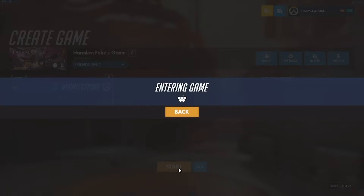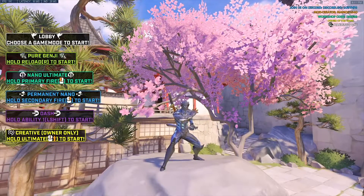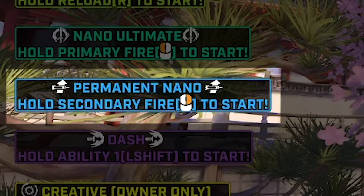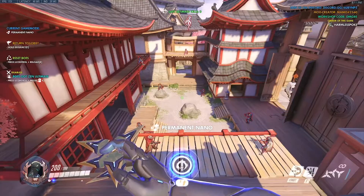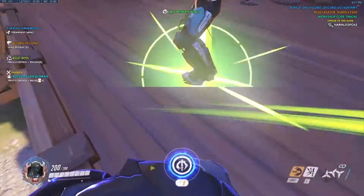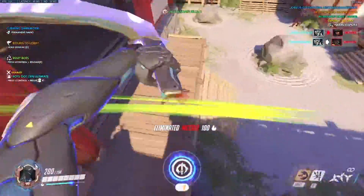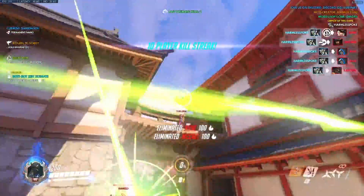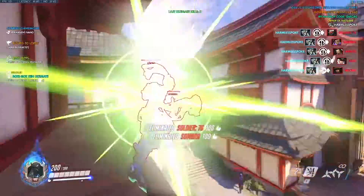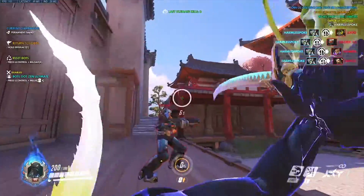Let's begin with the most used workshop code by Genji mains, DMGRE. It has a bunch of customization options, but I prefer to always practice with permanent nano values. In this playground, speed and style are the best things to work on. The 9 bots can be used to warm up on, but they really shine when used to chain together nano blade kills, as their positioning is perfect to choose your own path from one target to the other. Improve your sushi-making skills and get that blood pumping before or during a kill to see the best results in-game.